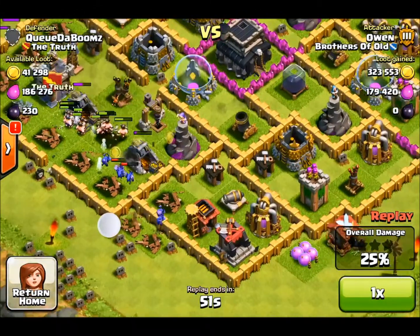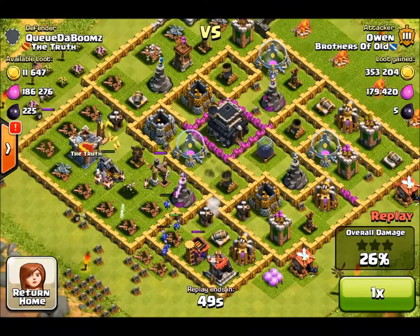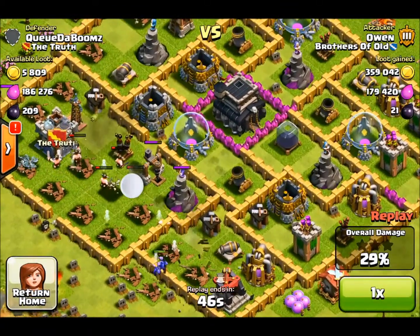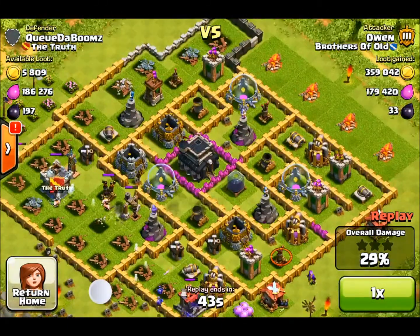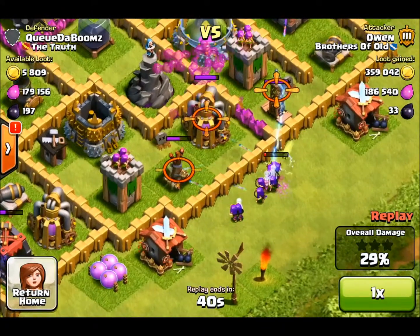Taking those out now. A couple of barbs are going for the dark elixir — so that's always a good thing.